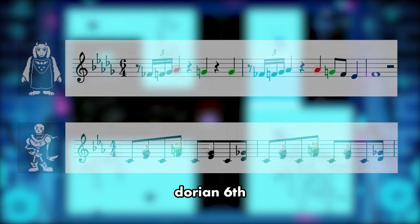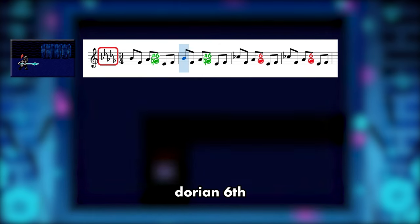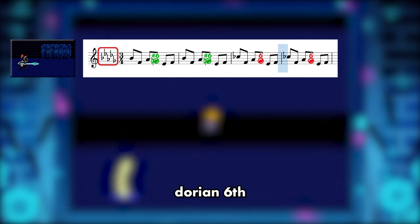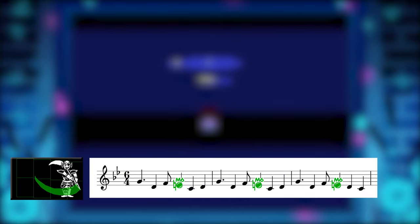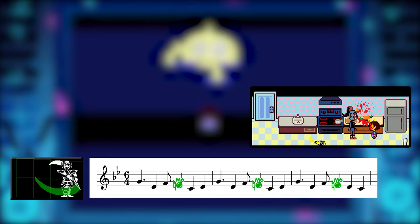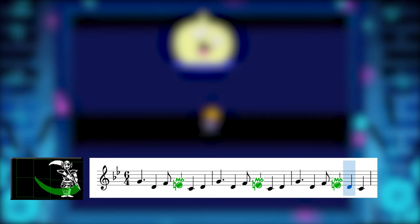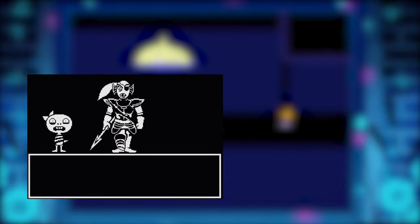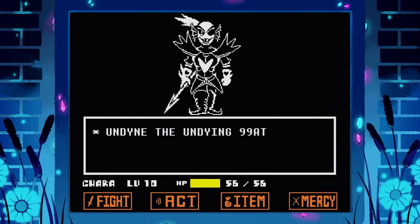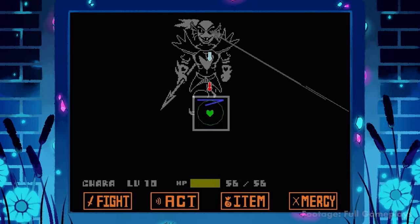What's curious about Undyne's theme is that the initial frightening intro features both sixes — major and natural minor. But the Spear of Justice theme uses only the major sixth. Power through the pacifist route and you'll be doing cooking activities together in no time. But how about the more uncivil route where you mistreat every creature you come across? This playthrough has its own separate track for the Undyne fight called 'Battle Against a True Hero.'